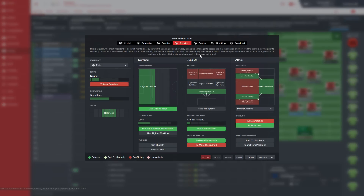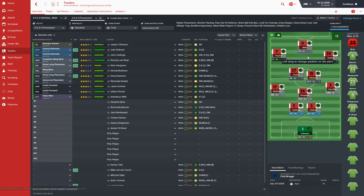The mentality for the 5-2-3 is standard, team shape is fluid, and we have quite a few instructions. We're using the offside trap and playing slightly deeper, which is unusual but does work well with this tactic. Closing down is set to less for the same reason as before. We're also using: prevent short goalkeeper distribution, play out of defence, short passing, retain possession, be more expressive, look for the overlap from the wing backs, work ball into box, and dribble less.